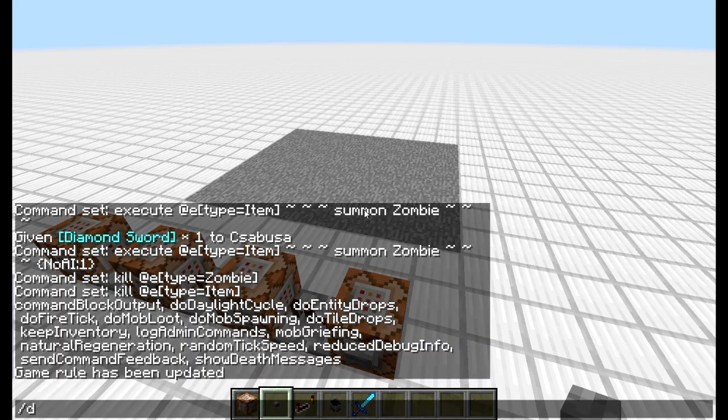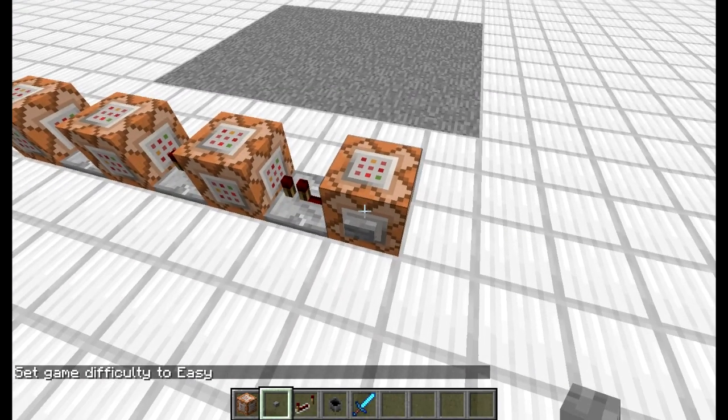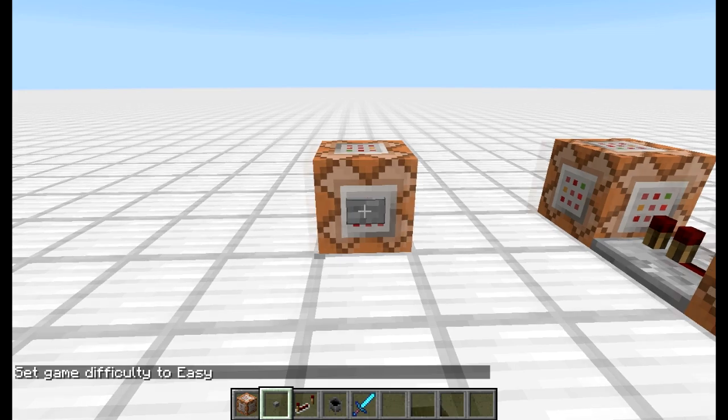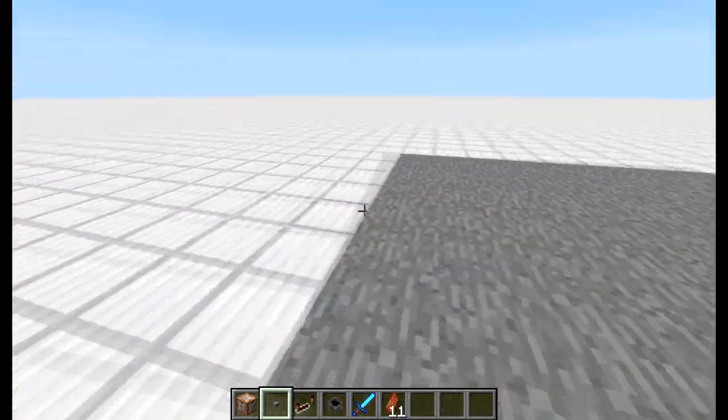A zombik azért tűntek el azonnal, mert békésre van állítva. Így. Meg elégnek, mert nincsen felettük semmi. Jajj. Jó, aztán nem zombikkel kéne.